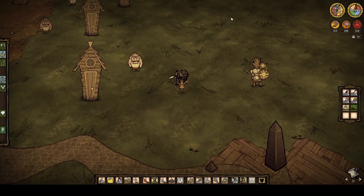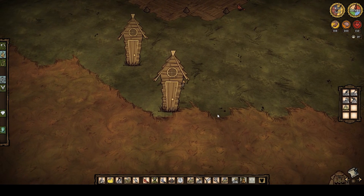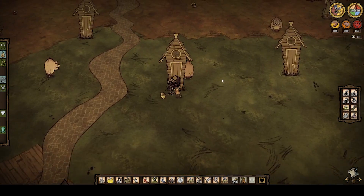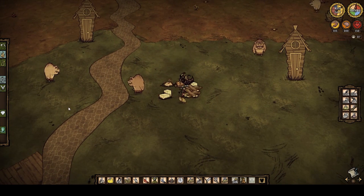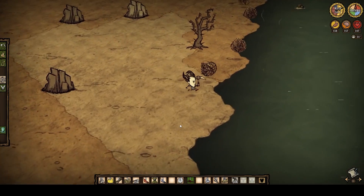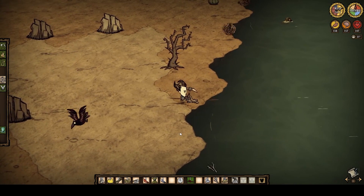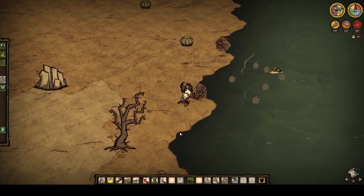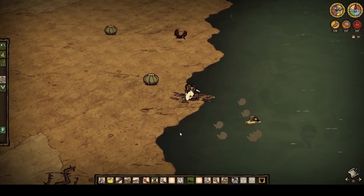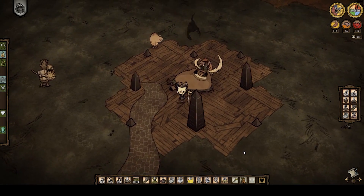As soon as you come across a pig village you better go about crafting a hammer. Start hammering down as many pig houses as you can find until you have at least two stacks of cut stone and two stacks of boards, along with all the extra free pig skin. The desert is particularly important for its precious tumbleweeds, providing you with an infinite supply of grass, twigs, and occasional rare resources such as gears and trinkets — the latter of which you can trade in at the pig king for even more gold.